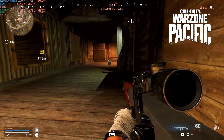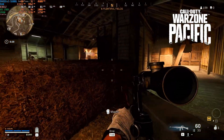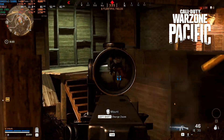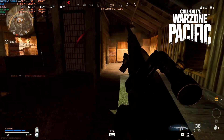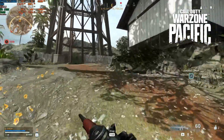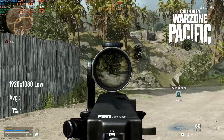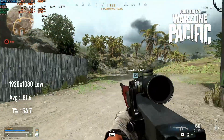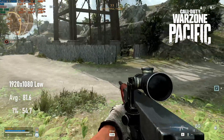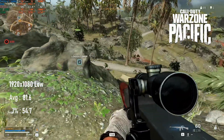Call of Duty Warzone hasn't exactly been my dearest friend while benchmarking GPUs. The year and a half since I started this series has seen any number of performance-crushing updates. In something of a surprising turn of events though, the FPS needle for the R9 290X has barely moved from February 2021. At 1080 low, the card can manage a little over 80 FPS on average, almost identical to last year's score. 1% scores are a little below the 60 FPS mark, which is a downgrade from last year, but is par for the course in online shooters these days.